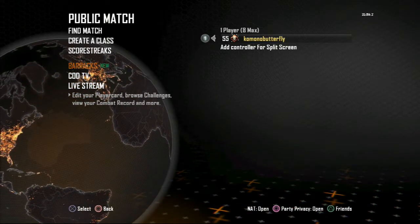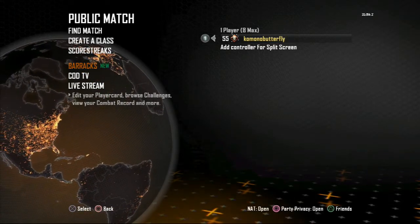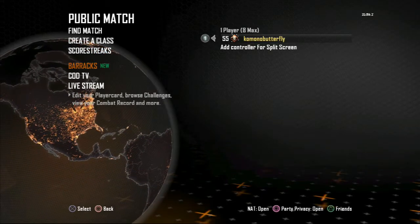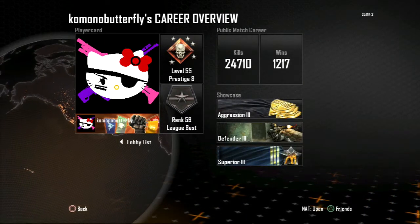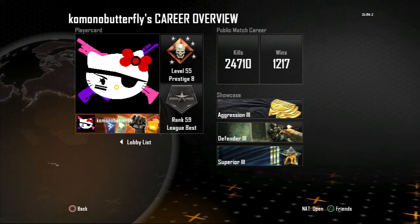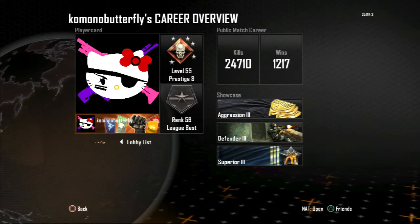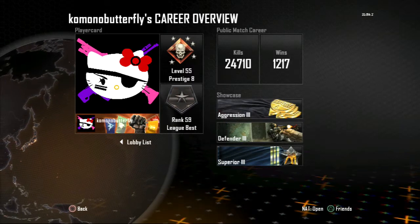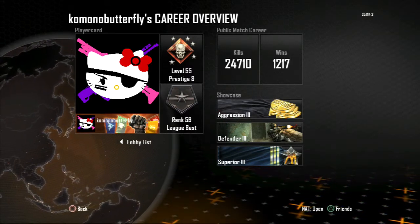Hey everybody, what's up! Today I'm going to show you guys some of my classes that I have, because I realize I've never done that before, and also some of my favorite guns. Here's my little player card too in case nobody's seen it — it's a pirate slash Rambo Hello Kitty, so she looks pretty badass. And yeah, there's some of my medals on my showcase — they're all domination ones because that's my favorite game mode.